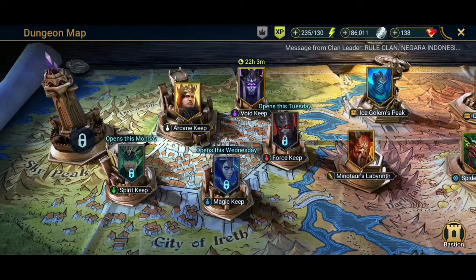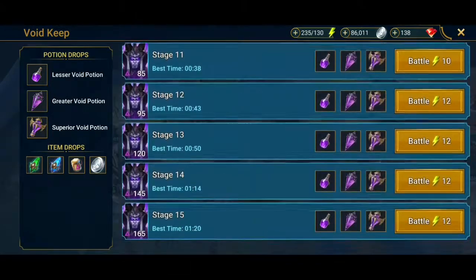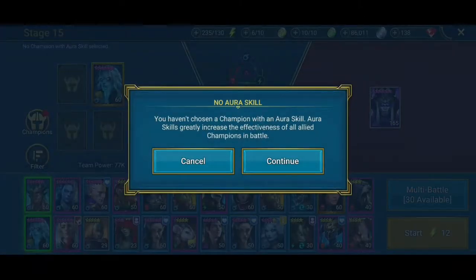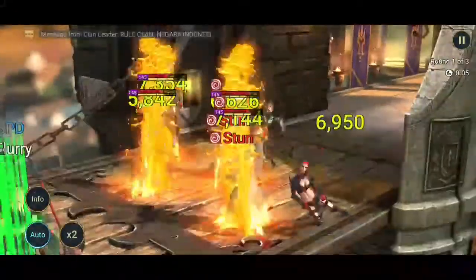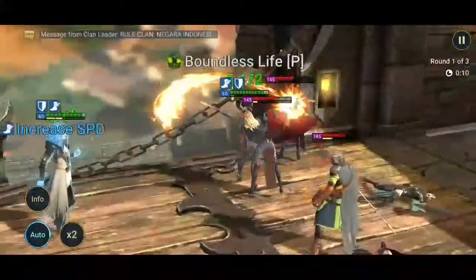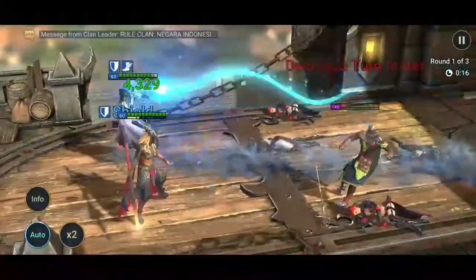Kita ke Point Cap, jadi kita mau lihat dulu skill boss ini apa. Langsung aja kita lihat. Biasanya untuk level entry pemula itu di level 7-8.